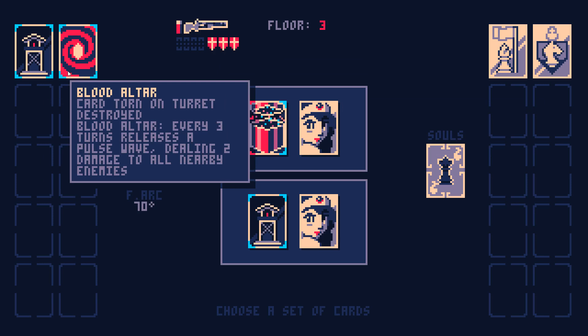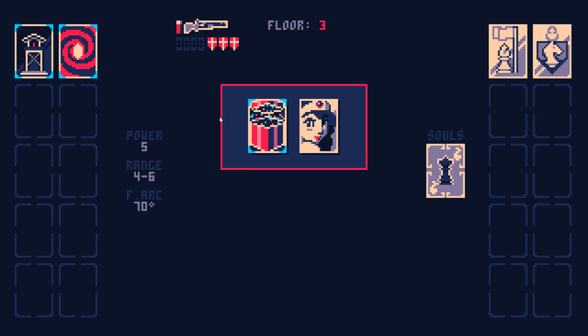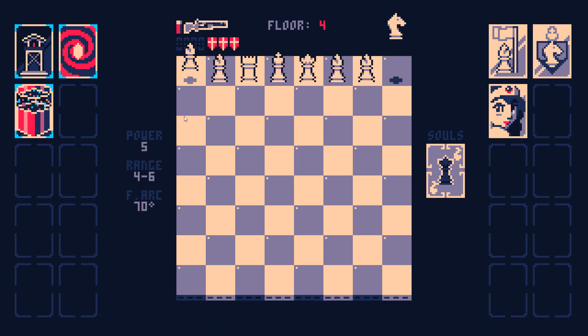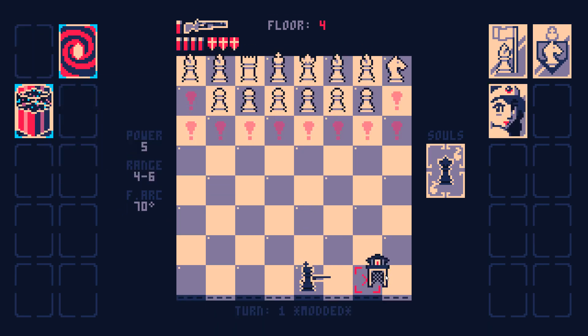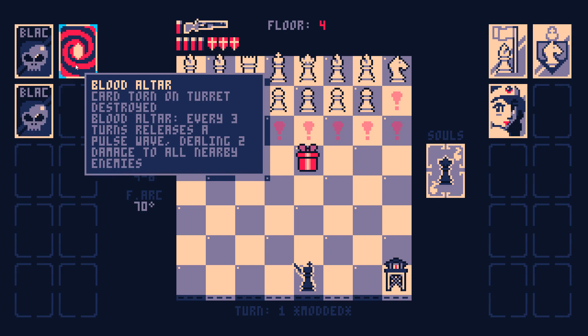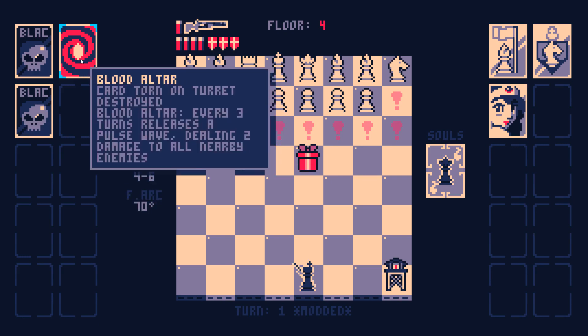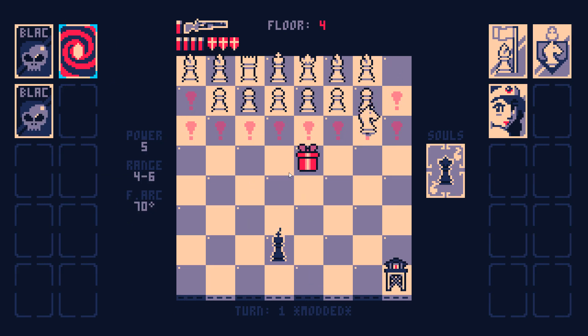I don't want another Sniper Tower — I want different turrets. There was a video giving a brief description of what all these things do; I'll link it in the description. I wonder if the Blood Altar attacks the Gift Box. You know what, let's try it. The way the Gift Box works is you damage it and then you get a permanent boost for the rest of the floor.